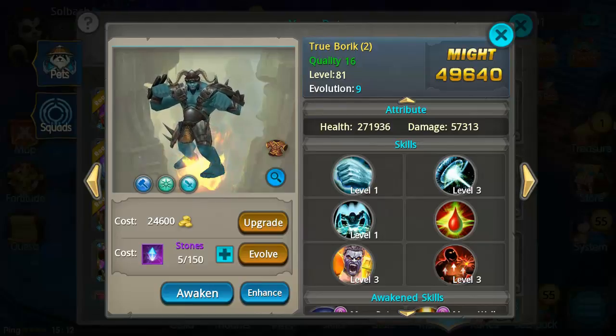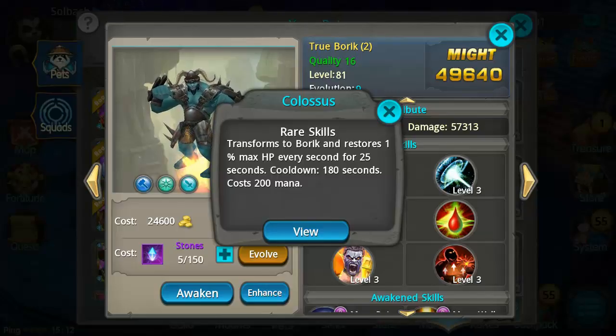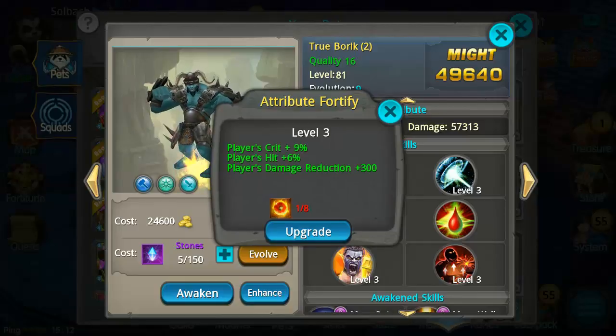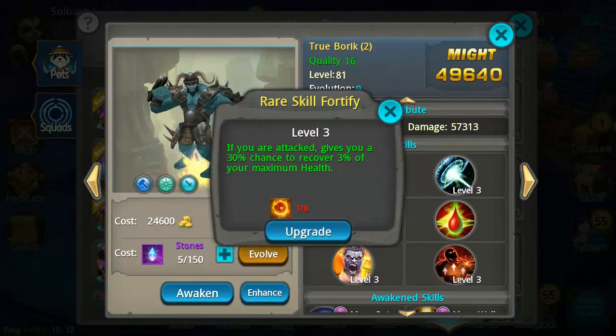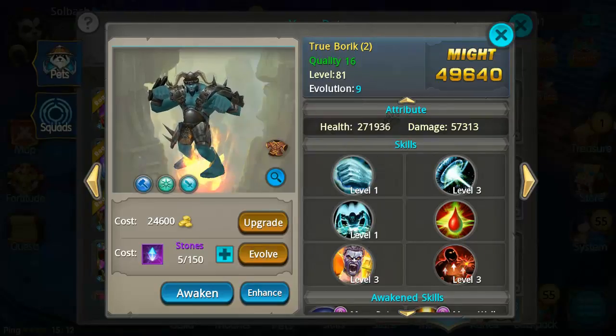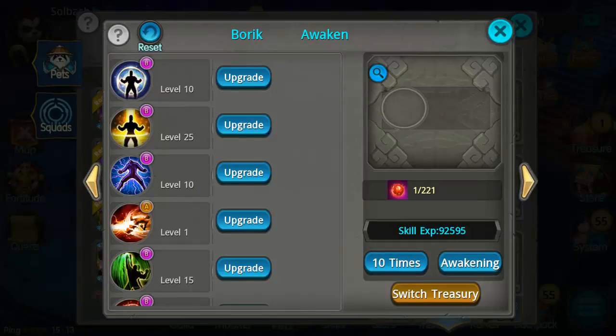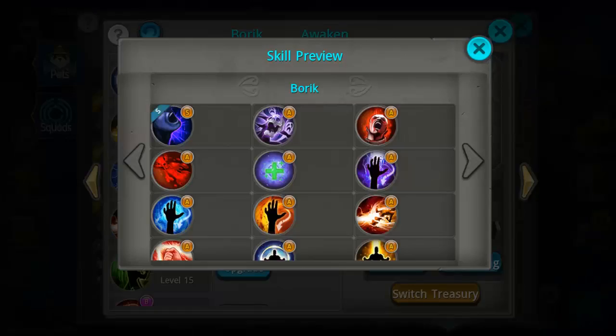The slowdown from Down Slam is a very highly used mechanic. His rare skill transforms you into Boric, restores 1% of your max HP, and basically puts you into a hulk-rage mode. He is able to be enhanced — his enhancements increase crit, hit, and damage reduction. The rare skill from enhancement gives a 30% chance to recover 3% of your maximum health when attacked. That is a huge skill — it's next on my list to use Solar Nucleus on.